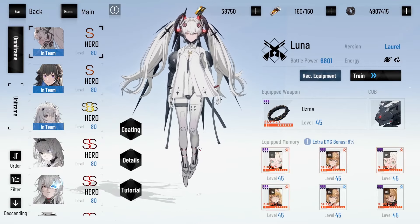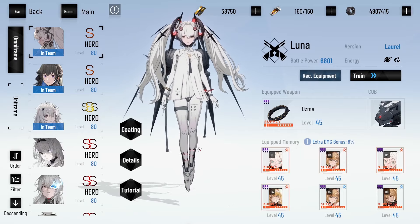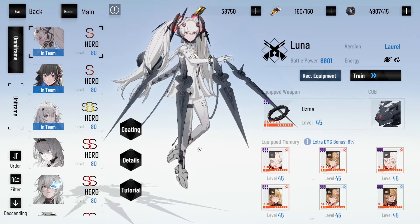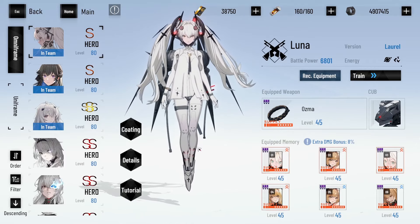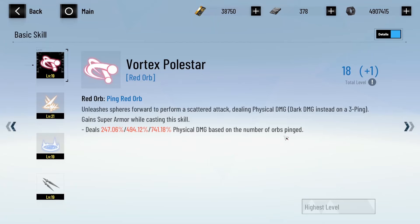Let's start with the basics. It's going to cost you a whopping 5,170,500 cogs to completely max a character out. This includes everything — memories, your weapons, hyper tuning, resonance, everything. You will need a total of 352 skill points to level all of your skills to the highest level.